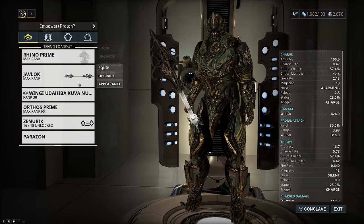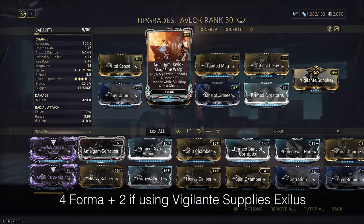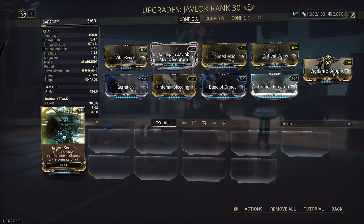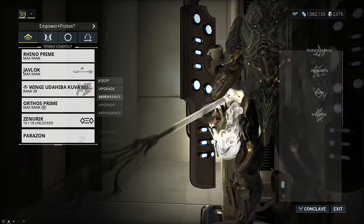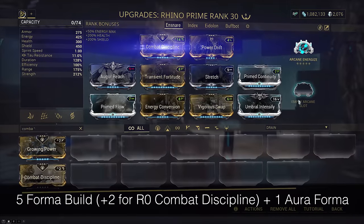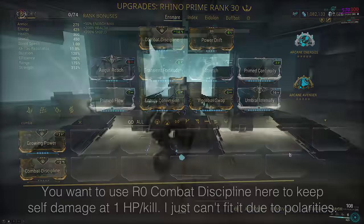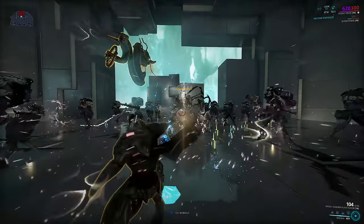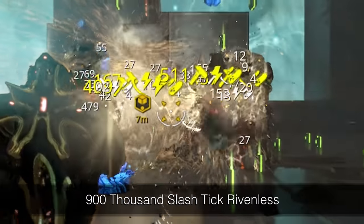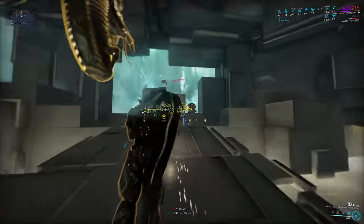Now let's take a look at the Rivenless build. If you don't have a Riven, your best in slot will either be Amalgam Javlock Magazine Warp if you're using Combat Discipline Aura with Arcane Avenger, or Argon Scope if you are not. If you are using Argon Scope, make sure to be ADS when you throw the spear, else you will not benefit — that's the only difference. I'm going to showcase it with the Amalgam version and keep Combat Discipline as the Aura. There's a sizable damage loss but overall it still performs well. Priming the Ensnare group is a bit more important on a Rivenless setup but still not absolutely necessary. Again the Javlock Rivens are cheap — I strongly recommend picking one up with at least a critical chance on a dual stat neg with critical damage, damage, or magazine capacity.